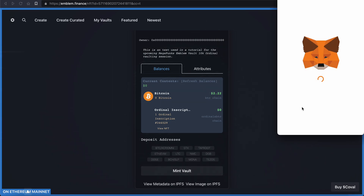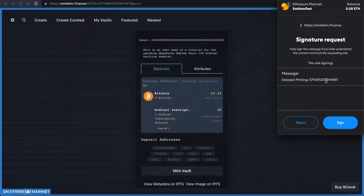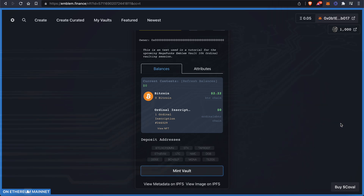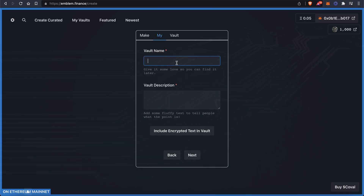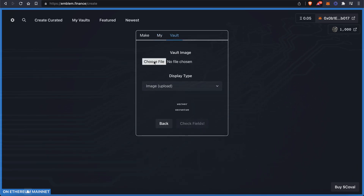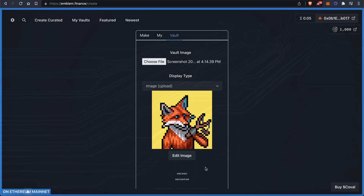If you've never used Emblem Vault before, you're going to hit Sign and nothing's going to happen — that's because you still have to approve coval. So what you have to do is come and hit Create, hit Next, and type in any random words that you want, then choose any sort of image that you need.